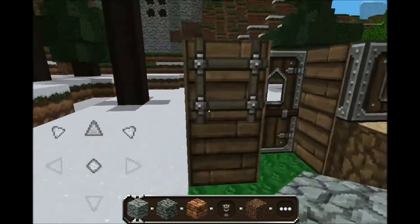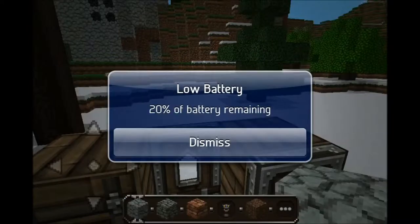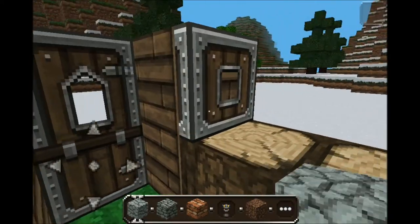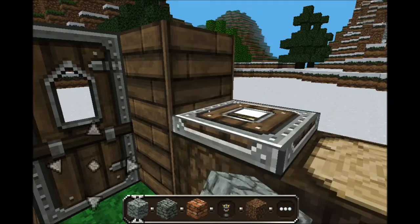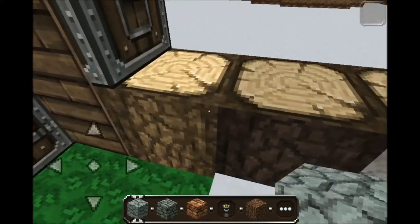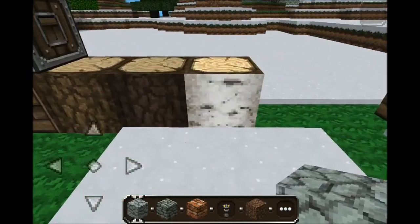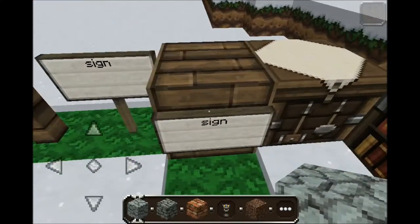This is the wood planks. The ladder. The door. The trap door. Wood blocks — regular wood blocks here. We have oak, dark, and birch. The fence and fence gate. The sign. Sign on a block.